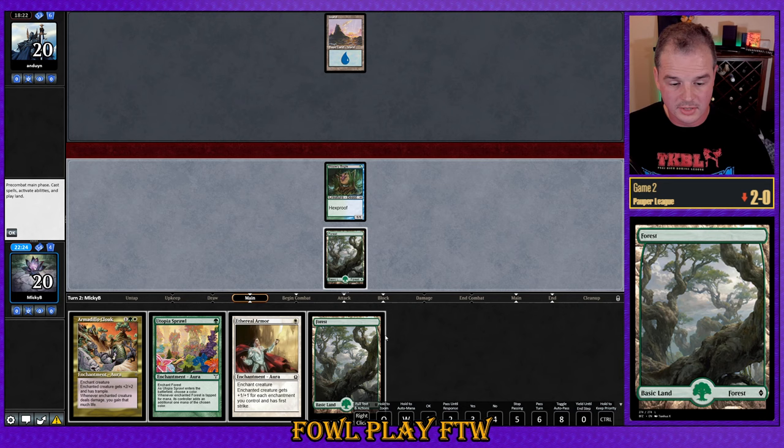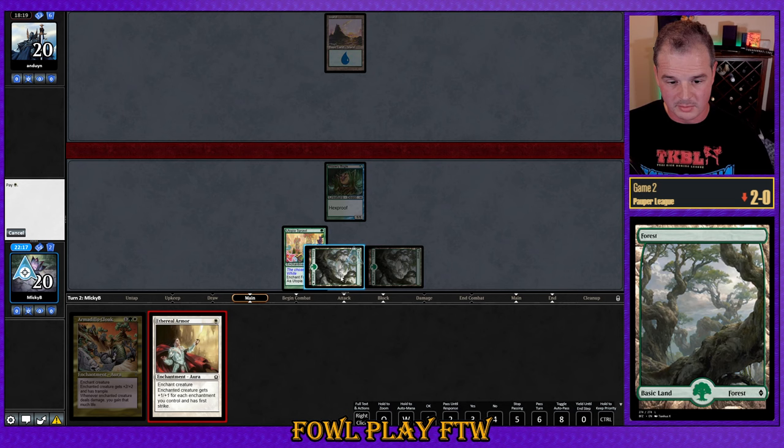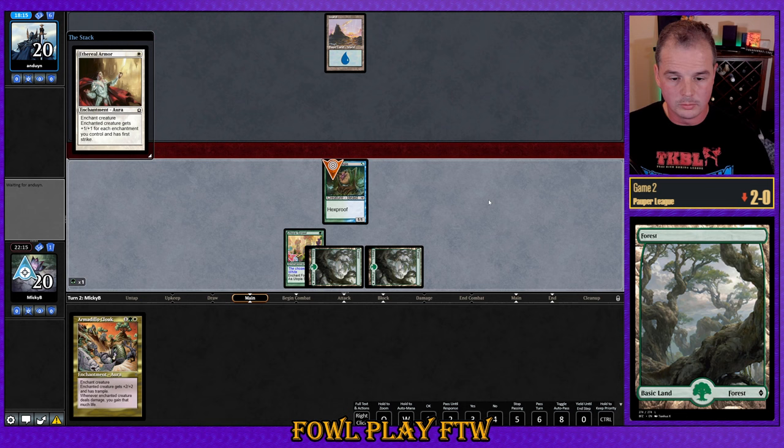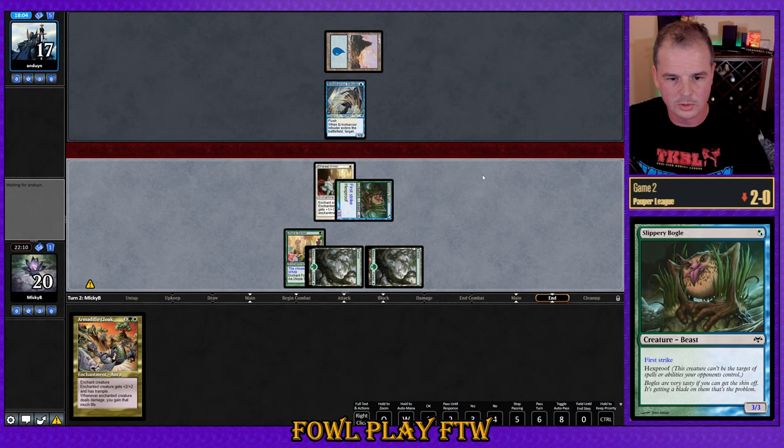Reminder guys, if you do enjoy this video and find it entertaining or informative, please consider subscribing. Looks like our opponent's holding up Spell Pierce. If they go after our white mana here, kudos to them — we have to force them to have it though. This could be a Null as well. Interestingly enough, forest was pretty much the perfect draw. Looks like we just dodge any form of interaction. I guess there's potential for Brainstorm, but I don't think these decks normally play it.